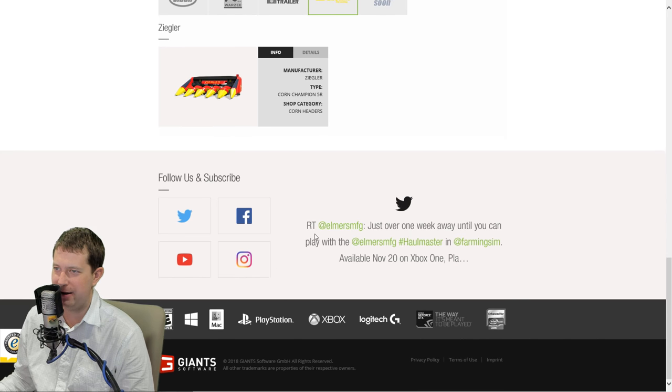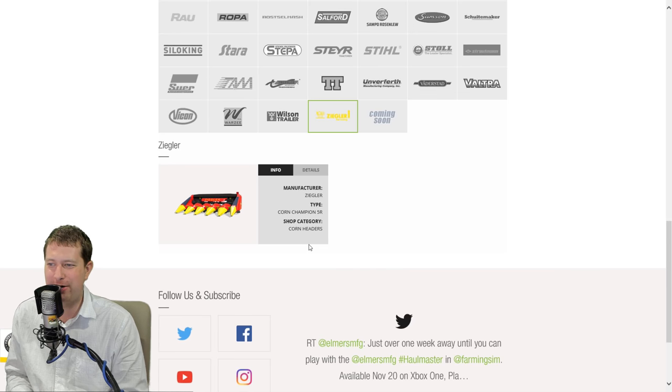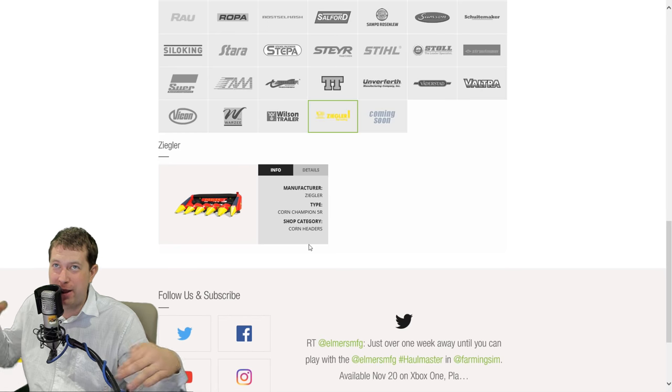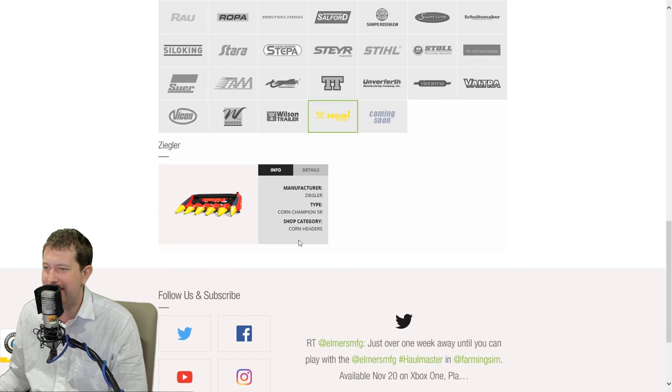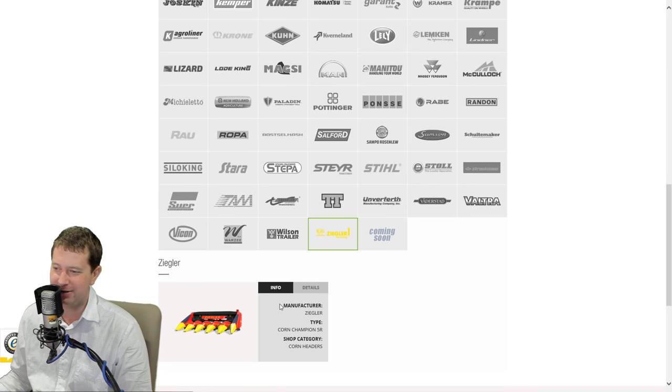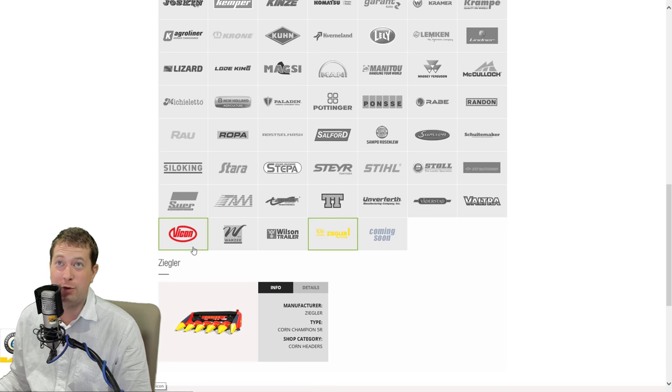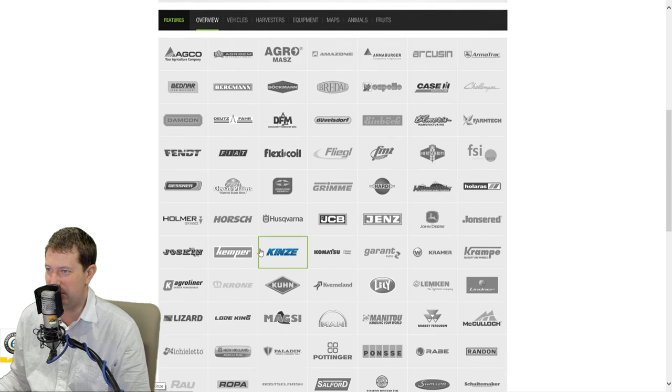Wilson trailers - looks like those are all the same. And the funky five-row corn header. I asked this the last video, no one had a real good answer. The only assumption we can make is this is the widest legal header you can get down the road without having to fold it up - don't know if that's true, but in Europe anyway. In America, the farmers will just go down the road with their 12-row header on it and just hope you're not on the road at the same time. Five-row corn header - never heard of those before. Typically go two, four, six, eight, 12 - usually always even numbers. And typically most farmers match their header size to their planter size or some fraction thereof.